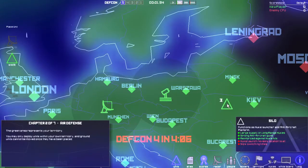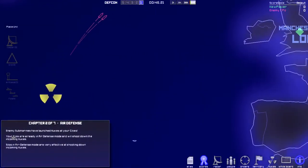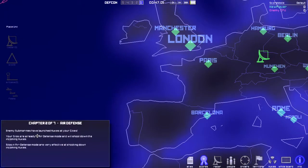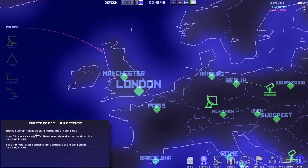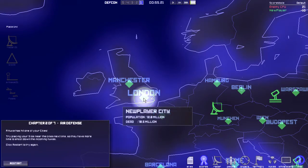Let's throw a silo there and there. Any submarines have launched a nuke in one of your cities. Your silos are already in aircraft defense mode. I don't have any silos that are nearby — that was the problem. Am I bad? London... Oh, man!